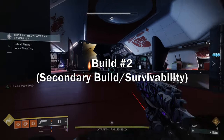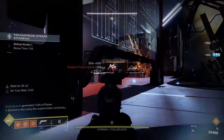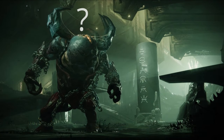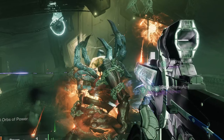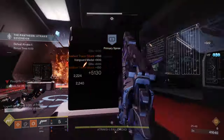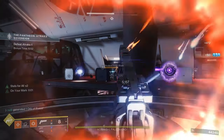This next build is more focused on survivability than DPS. I made this build so it would be easier to do mechanics like Planets, getting the symbols, or the Caretaker. The one mechanic this does not work for is Golgoroth — he won't see you if you're invisible. Do not use this build for Golgoroth; stick with the first build. Also don't use it for Atraks — every other encounter is fine, including the upcoming encounters in the following weeks.